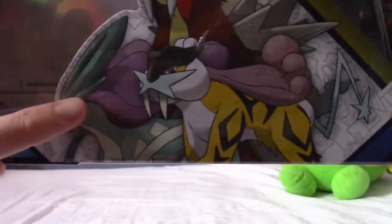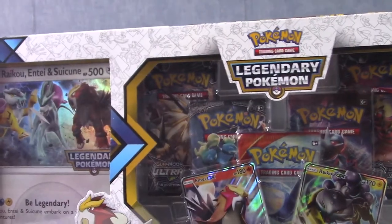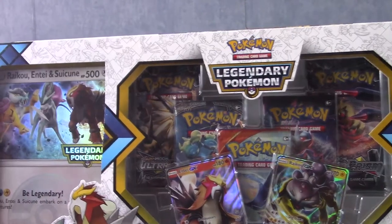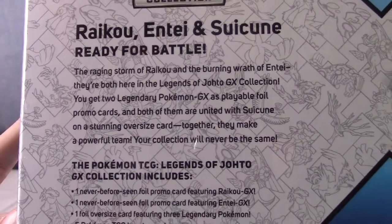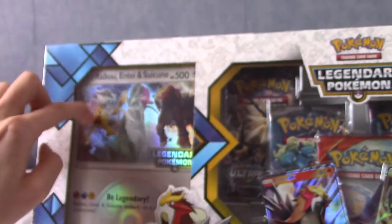There are five packs, and there's another one there. Basically, this year the Pokemon Company is doing a legendary thing where they're distributing legendary Pokemon, and I guess Suicune is coming in his own thing, despite the fact he's actually included in the large card. We're going to take a quick look at the back — that's the description of what we get. But there's no point looking into what we get, because we're going to open this thing up.